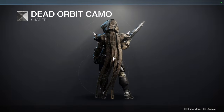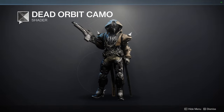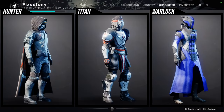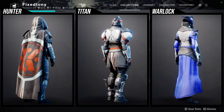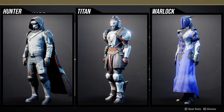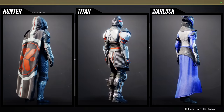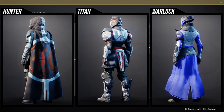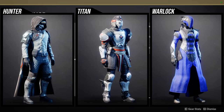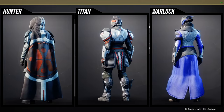I actually don't think Dead Orbit Camo looks bad. For the armor set, it's all right here. I'm getting tired of Ada selling the same armor piece over and over. Insight Rover suit for Hunters - the helmet is cool, the arms are interesting, the chest piece is super cool, the boots are boring, and the cloak is terrible.